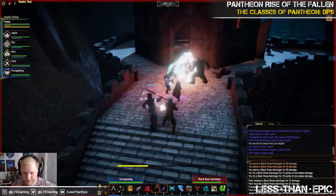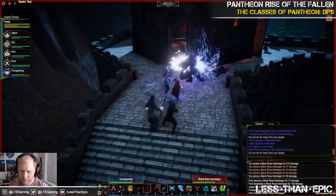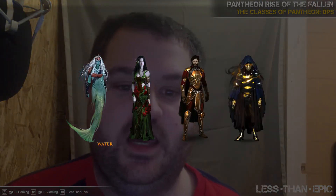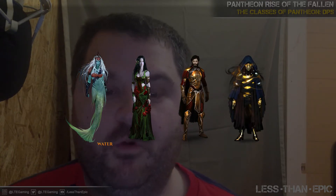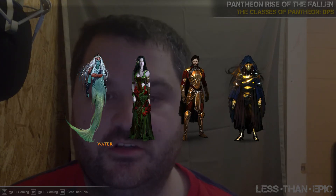On to our magical classes — we kick it off with the Summoner. Sorry, I don't have footage for this class, and this class looks very deep. The races available are Dark Mirror, Elf, Human, and Gnome. They can only wear cloth and equip one-handed piercing or blunt weapons, two-handed staffs, and certain shields.